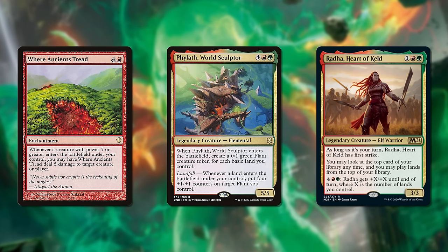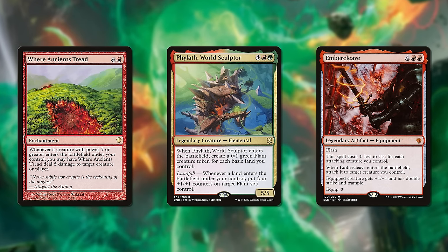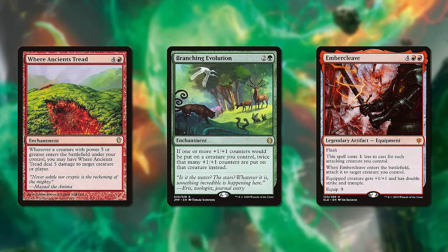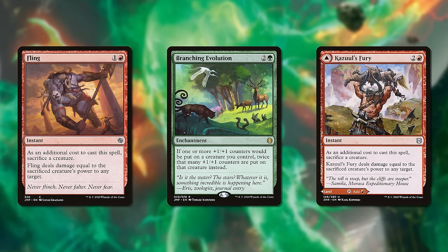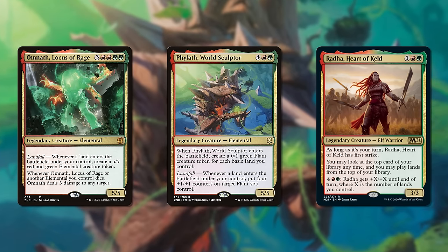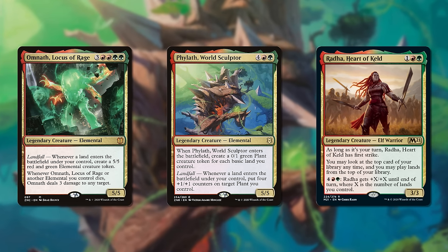Meanwhile, Rada adds the twist of potentially winning with commander damage, which requires a totally different support system. And Philath isn't just landfall — she also does a bunch with plus-one counters. I once put a Philath deck together just to try it out, and found myself using fling effects to win games because of how big a single plant token could get. Calling any one of these just 'landfall decks' feels incomplete. Might we say landfall elementals? Landfall fling? Landfall counters? Landfall Voltron?